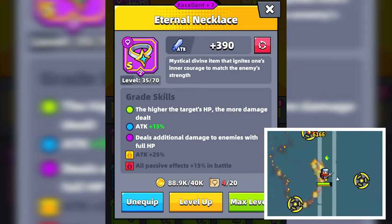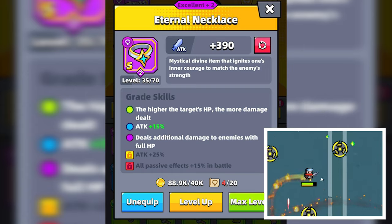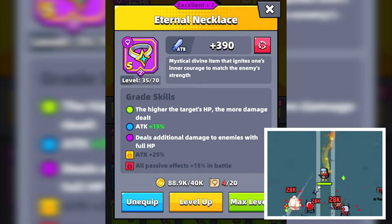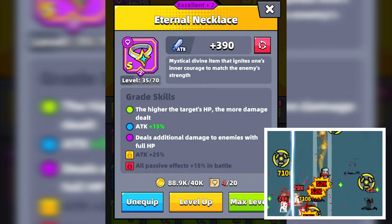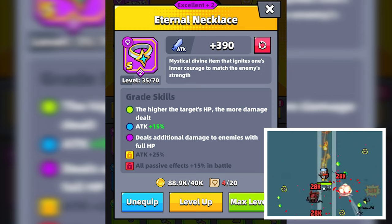Other necklaces start with a 10% attack increase while the Eternal Necklace starts with a 15% attack increase. Due to its grade skills, this necklace works well against enemies with high HP such as mini bosses and bosses, and can help increase your damage output.